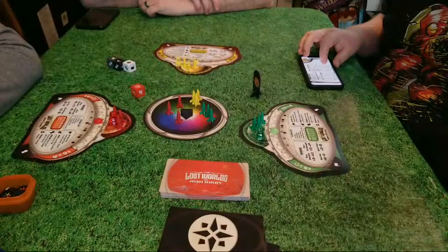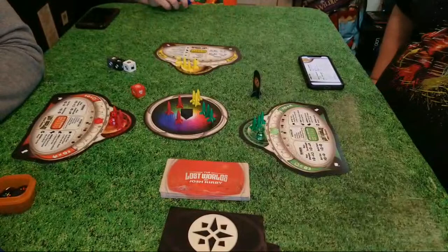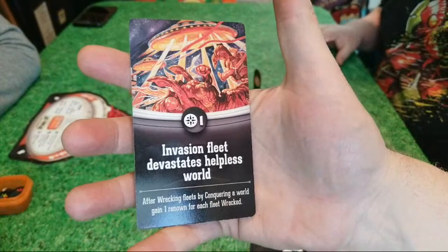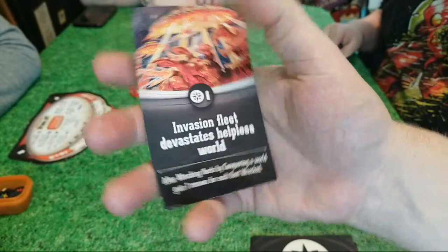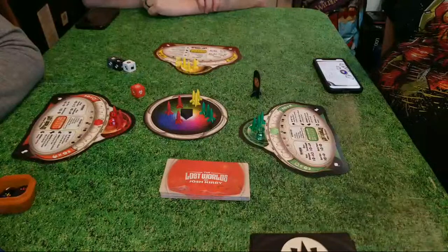If you go the good side, you can only re-roll the white and the gray. If you go the dark side, then dark and the gray. We're putting two event cards out. The first is 'Invasion Fleet Devastates Helpless World' — after wrecking fleets by conquering a world, you gain one renown for each fleet wrecked. Wrecked fleets come from opposing players who were unable to accomplish taking their card through conquest or settlement.